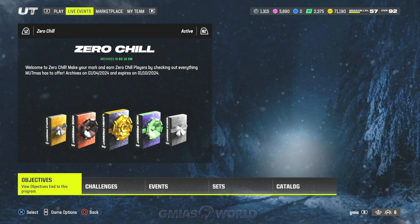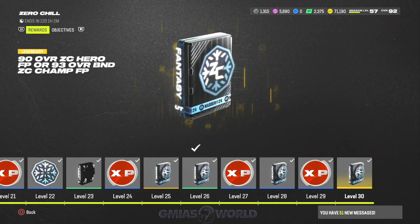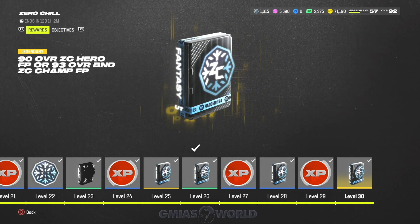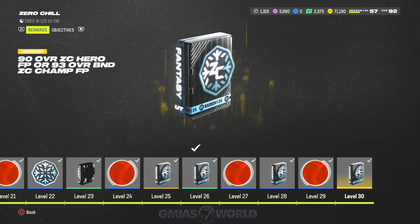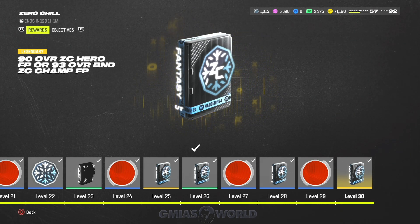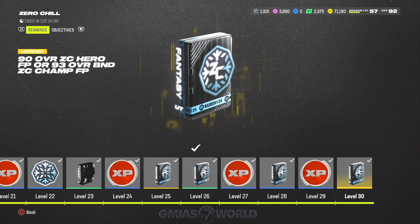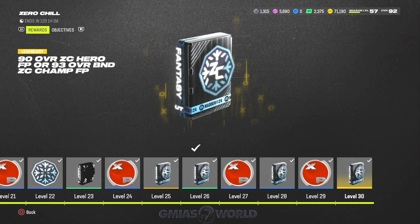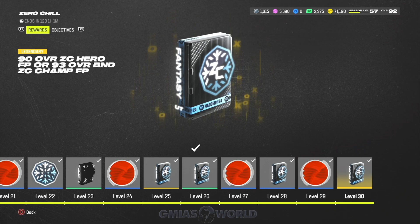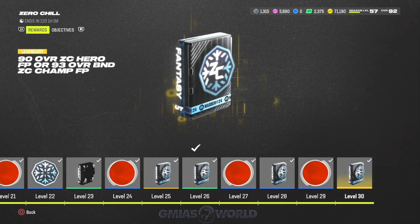When you go to the live events, I always ask you guys on X — have you maxed out this field pass? When you get to the end, the 90 overall Zero Chill hero is a fantasy pack — the 90 overalls are hot trash, so don't do that. The 93 overall BND made sense. It's always good to hold the packs until the end of promos. EA Sports adds updated players into the pack, so don't open it early. As soon as they drop the last portion of the promo, those updated players will be in that pack — that's how I got that 93 overall.